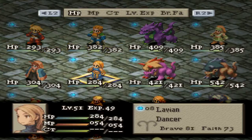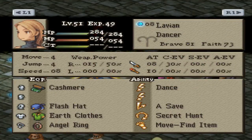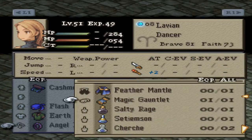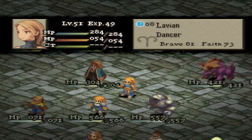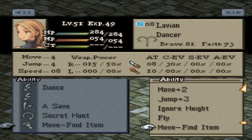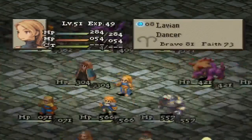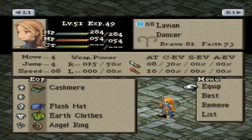So then my party will be Ramza, Beowulf, Lavian... actually, you know what? Maybe I don't want Lavian - if she could poach it would be pretty nice in this battle, because there are some interesting enemies to poach from. I want to change her skills: she doesn't need Move Find Item anymore. I'll give her Fly rather than Move Plus Two - I can see either one being useful, but I'll give her Fly, and hopefully she'll be able to poach something. I also need to give her back Steel, which could be very useful if I was able to Steel Hard on one of the enemies. Just make sure she has her Angel Ring.